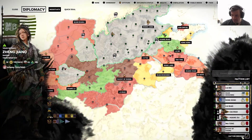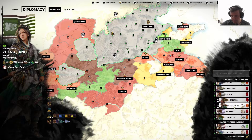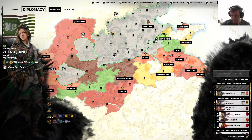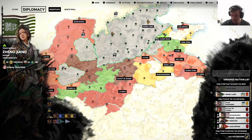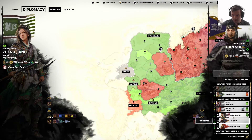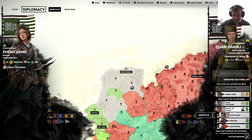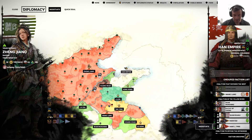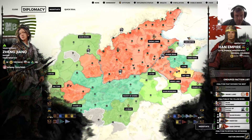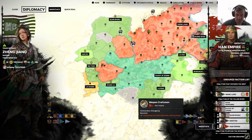One other thing from the diplomacy setting — faction groups. So it's Han Sui who is there, Quan Xin Li, the former Dong faction, the Han Empire — I guess it's still here as well. Yeah, is that also Han? Weapon craftsman — I didn't even know that was a thing.